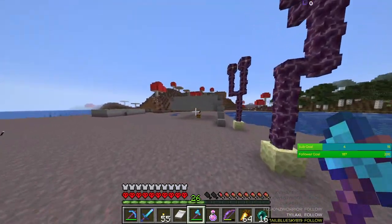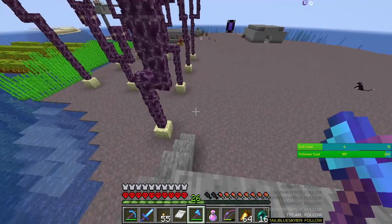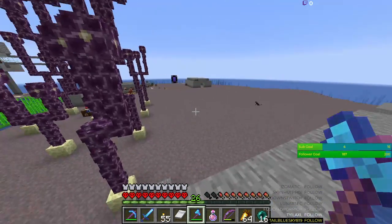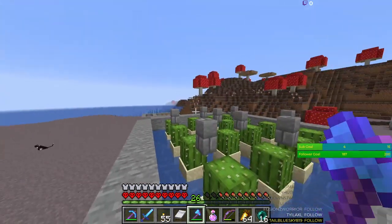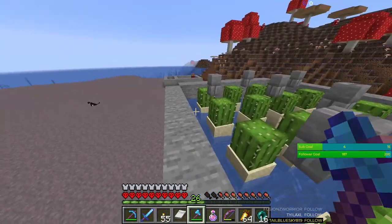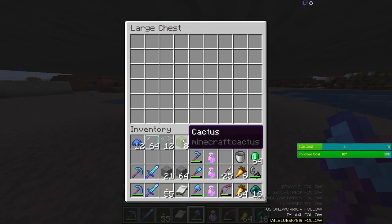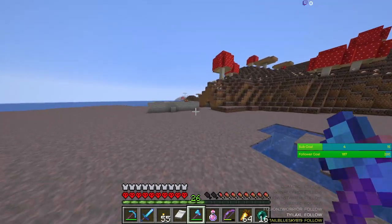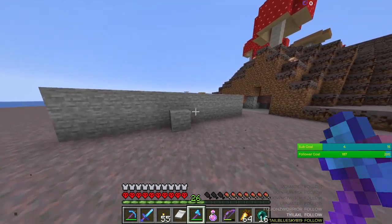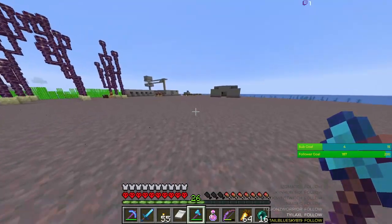I built this cactus farm here — it's kind of small, I need to put in way more levels — and I brought some sugar canes. None of this is gonna stay the way it is, probably. After I clear the whole mushroom biome I'm gonna start building from the other side towards here. I wanted cactus for the green dye, and if I combine green dye with the blue one I should get the color that resembles the nether warped.